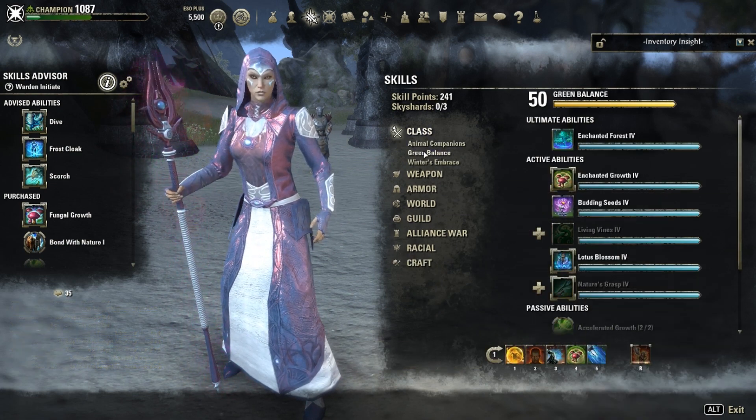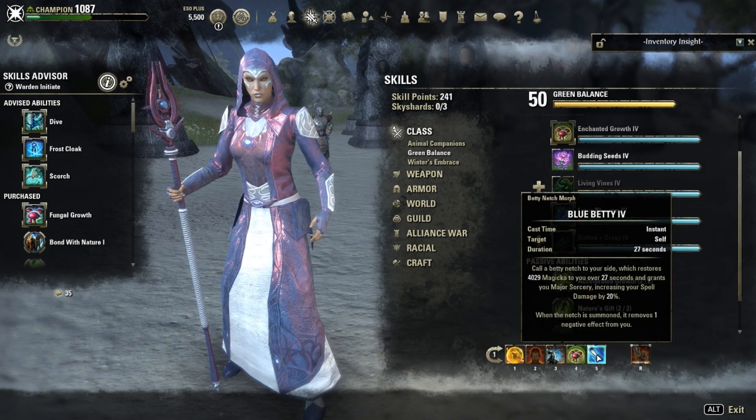That's the basic skill setup. If you want, you can swap out a few things — for example, I only have the net here on the front bar, so we only benefit from the 12% recovery on the front bar, which doesn't necessarily matter that much.